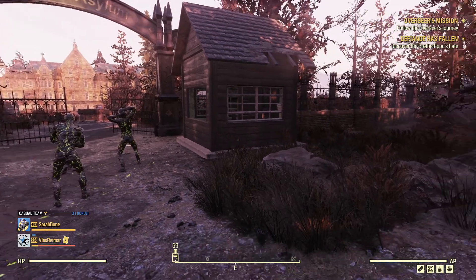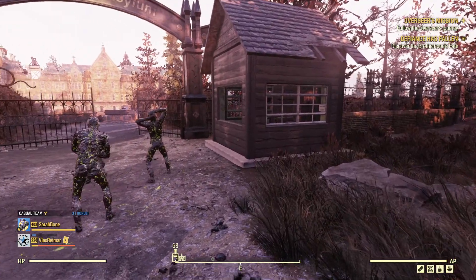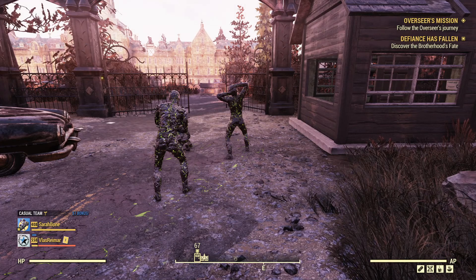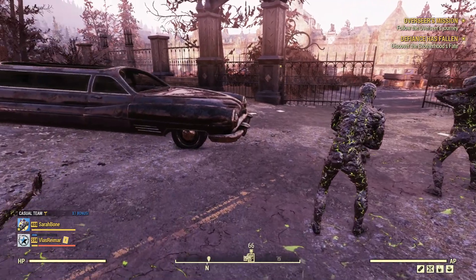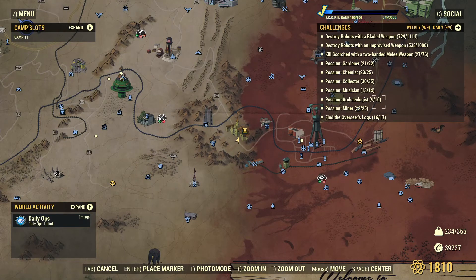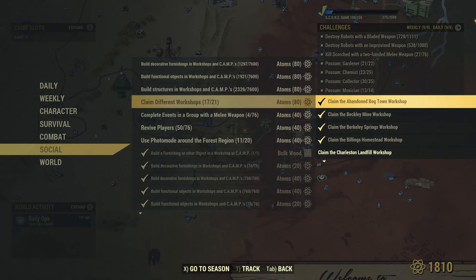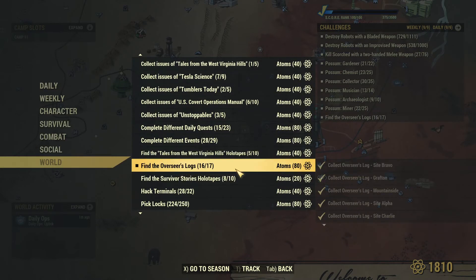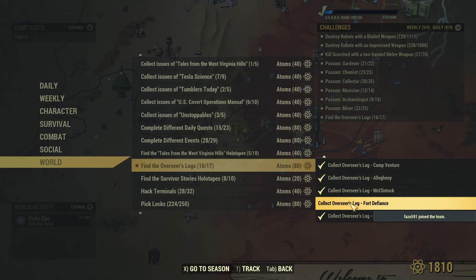Hey everyone, welcome to another video of Fallout 76 gameplay. Today we are going to follow the Overseer's journey and we will discover the Brotherhood's fate in the Defiance Has Fallen mission. Also we are going to find the Overseer's last log. If you go to the world challenges and find the Overseer's logs, there is one task which says collect Overseer's log, Fort Defiance.